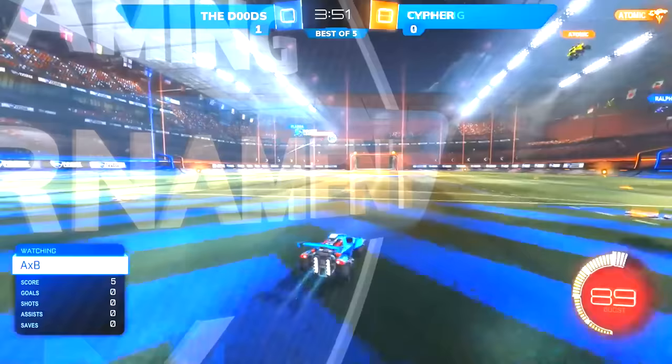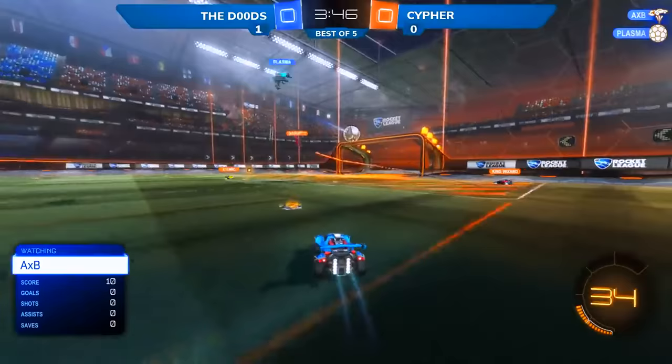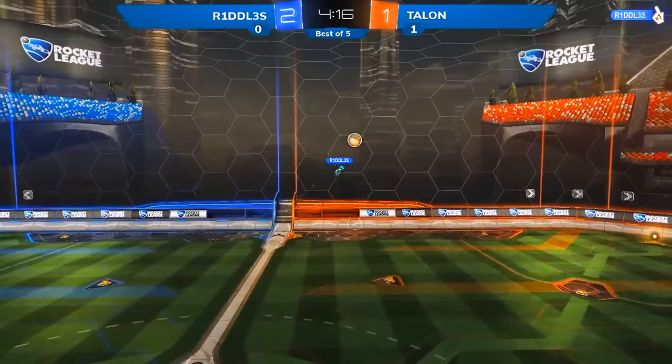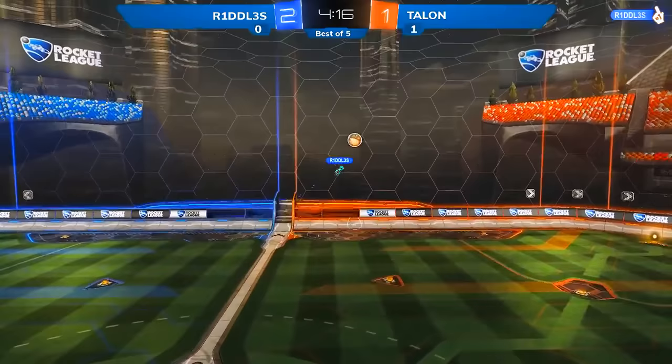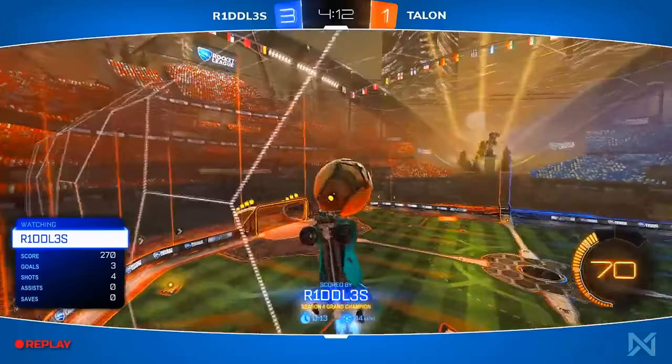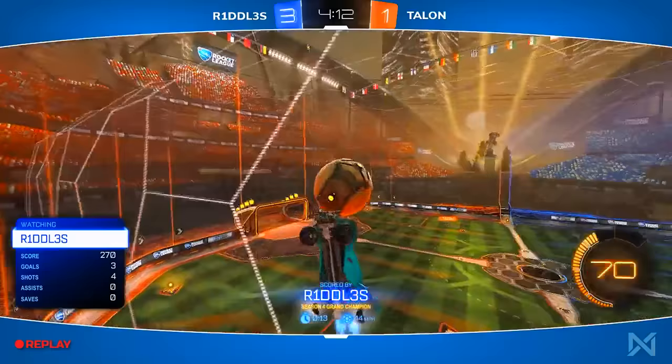They just have to put together some shots of their own. You don't put any shots on net in the first minute, you're going to have a really hard time. AXB to Plasma and they are back in the lead. The Dudes are menacing. Riddles actually taking a slower kick off — looks like he's going for a ceiling shot. He gets the tap and that ball is going in! Riddles from up high, coming down like Batman. He hits it right off the wall, follows it off the ceiling, then gets the last flick and puts that one bottom corner.